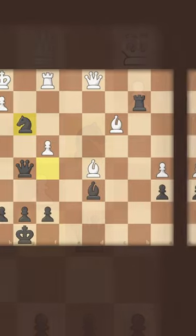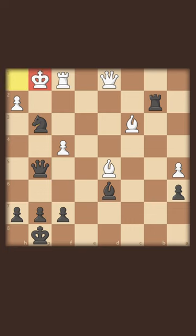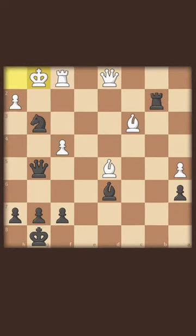We sacrifice the knight. If white takes, then we can simply deliver checkmate. So instead, white plays king to g1. And now, what does black play here to win?